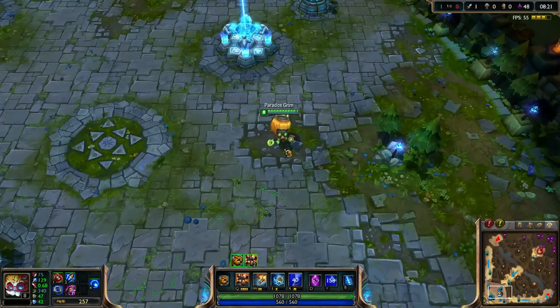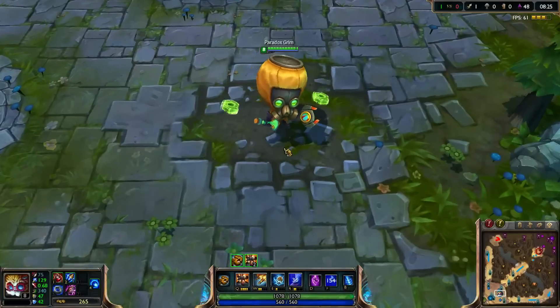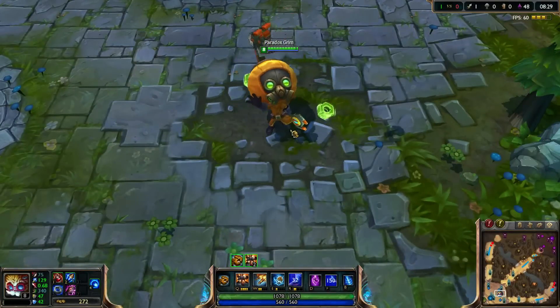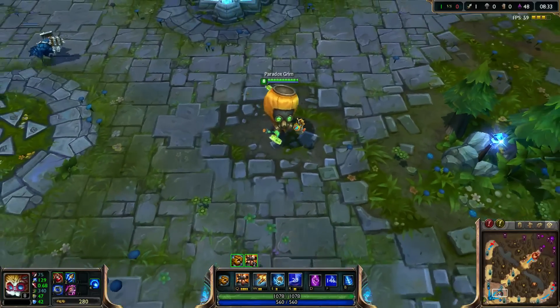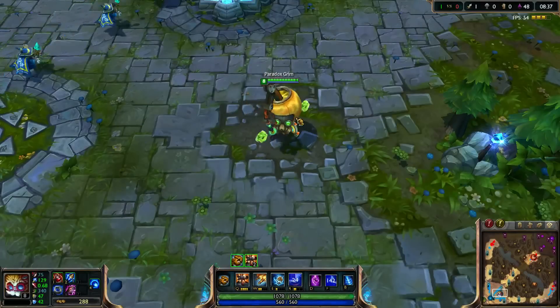Now we are going to be showing off Hazmat Heimerdinger. As if he wasn't crazy enough, now he's floating about like there's a radiation flood somewhere in his little lab. As with Headhunter Caitlyn, all the emotes are the same — just different graphically.